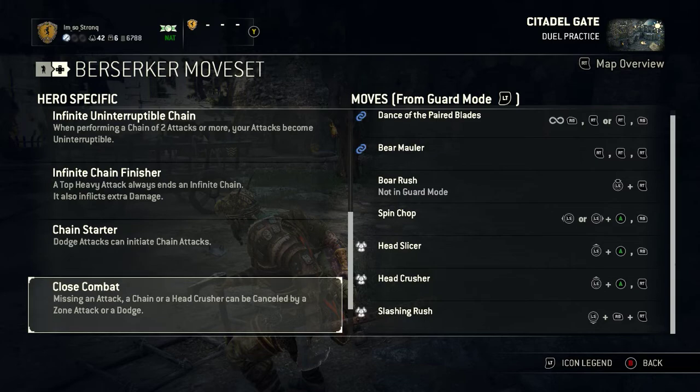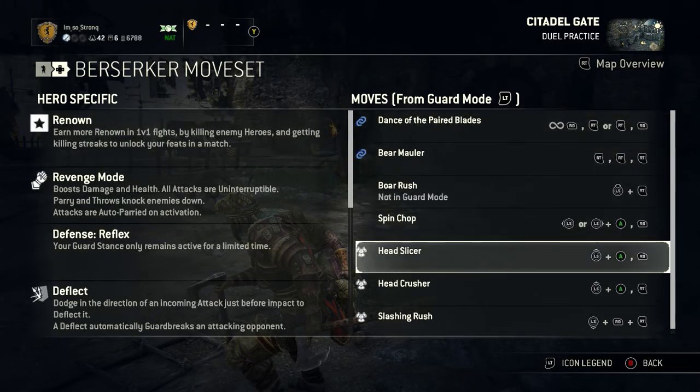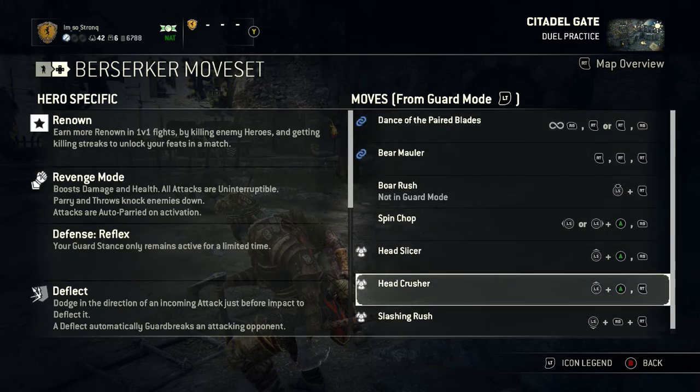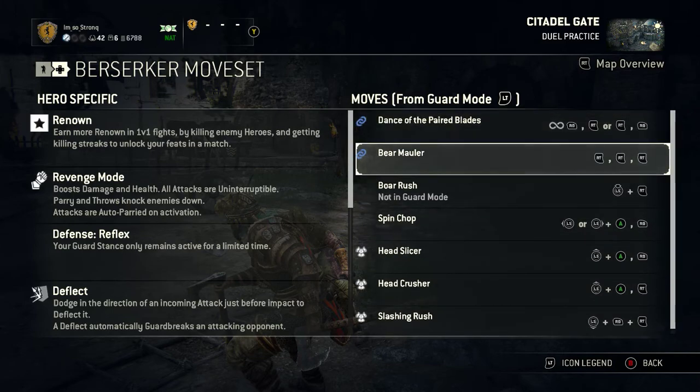You can end the chain using the top heavy which does extra damage, but you can't chain after it. You can use your dodge attacks to initiate chains, and you can cancel the recovery frames by using a zone attack or a dodge. You can also cancel attacks with a dodge. So we'll go through his very limited moveset — he's only got one page, and his biggest weakness is he's got no unblockables. He's got uninterruptable, he's got an infinite, but he's got no unblockables.